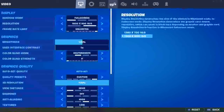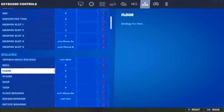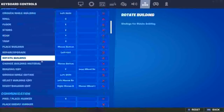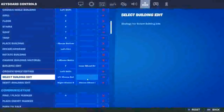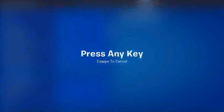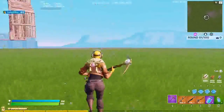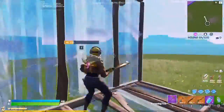All you have to do is go to your keyboard binds, building binds, and scroll down to building. Right here you'll see 'building edit' — set that to mouse wheel down. Next, go to 'reset building edit' and also set that to mouse wheel down. After that, you'll be able to edit and reset it.